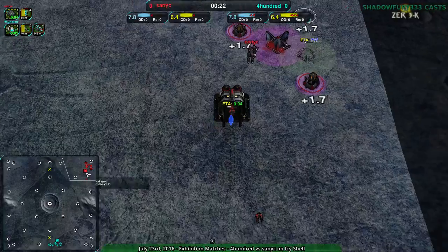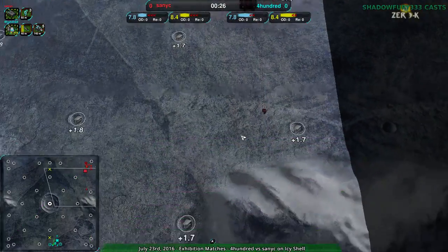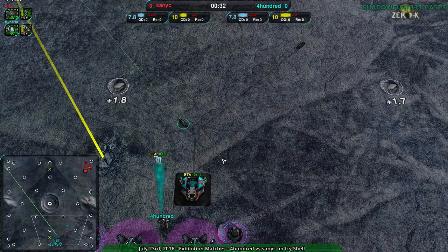Two darts right off the bat. Sanic going for five glaives — going for the heavy attack. And 400 going for the slasher. Five slashers right out of the gate, which is going to be helpful against the glaives.